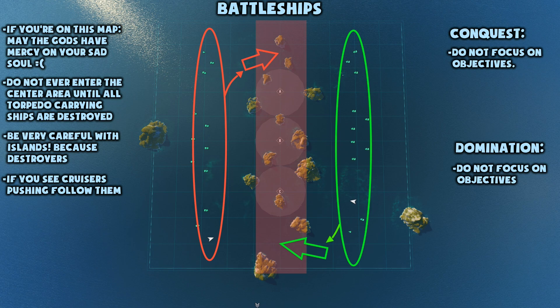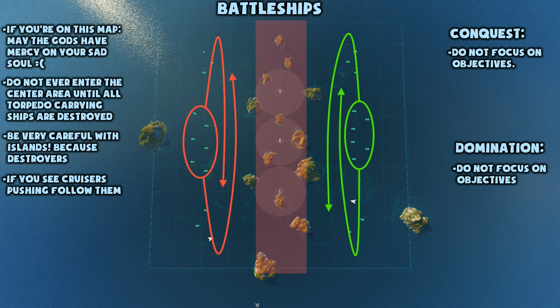But if you see a group of cruisers initiating a push through the center line, follow them. Your firepower can definitely make this a success for your team. Neither on conquest nor domination should the objective ever really come up for you — you're just too slow to cap any of those points. But if you see an enemy capturing your zones and you're within gun range, obviously take some shots at them.